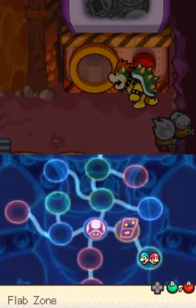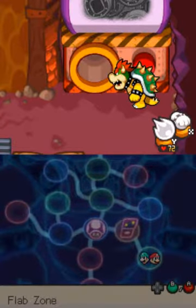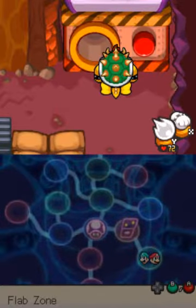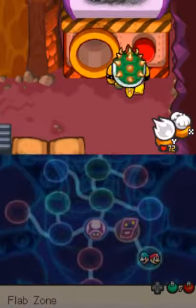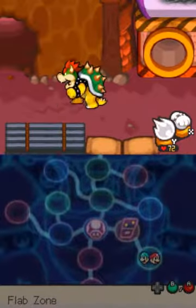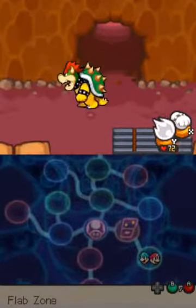Alright, welcome back to another episode of Mario & Luigi: Bowser's Inside Story. I did a little bit of off-screen experimenting, and I found that you can pretty much wait for when you hit — excuse me, you can wait for when you ignite the bomb. So yeah, I came across this little one over here.